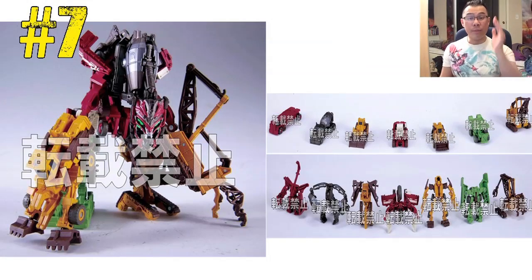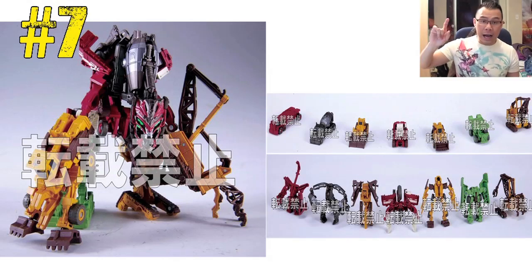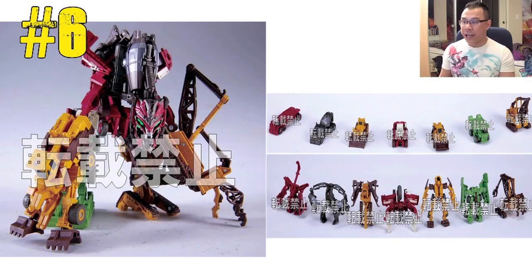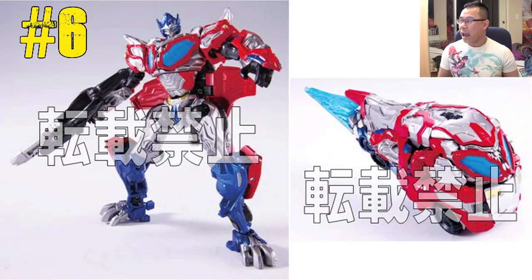It's the Easy Collection Devastator with movie-accurate paint jobs. There was the Hasbro version where you bought them individually, the Takara version sold as a set called the Easy Collection, and then a repaint with G1 colors. Based on this photo, this version looks the best. It's movie-accurate in paint and physically accurate too — it comes with seven Constructicons that have vehicle modes and robot modes. I'd be interested in picking this one up.